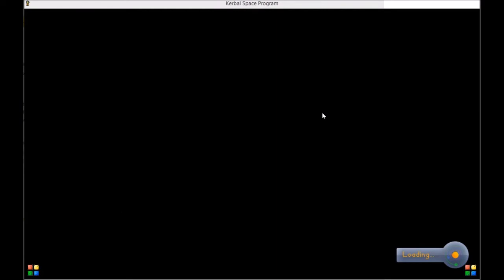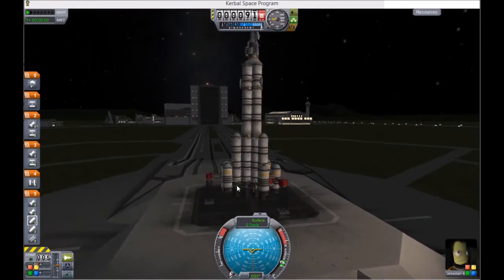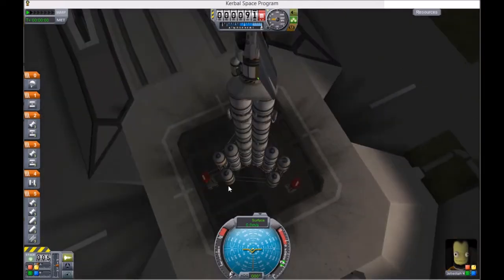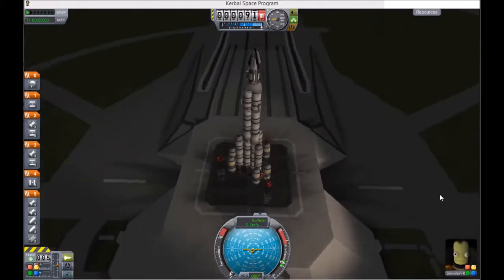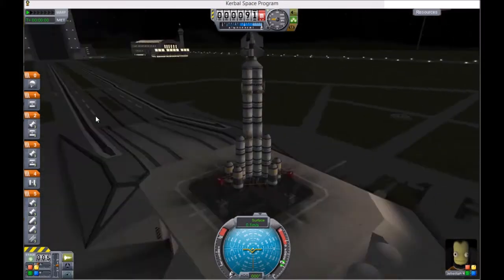Alright, this is my pretty simple rocket — it's got a lot of parts to it, but it's pretty straightforward. I've got three stages: a first stage, a second stage, a third stage. But then I'm also complemented by a bunch of solid rocket boosters. We won't go too deep into construction here. You can imagine if there was a capsule sitting on top of this decoupler with a parachute — you don't need a fancy glider like I've got going on here. That's just what I felt like flying.